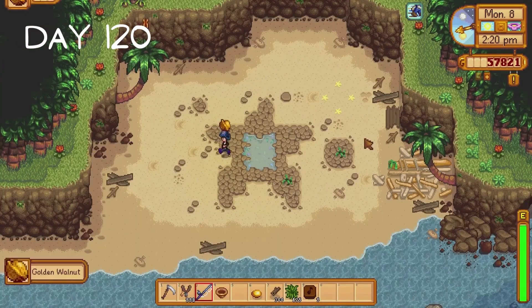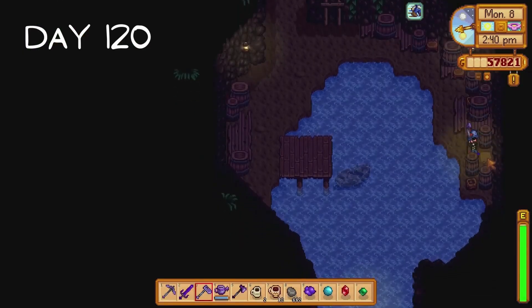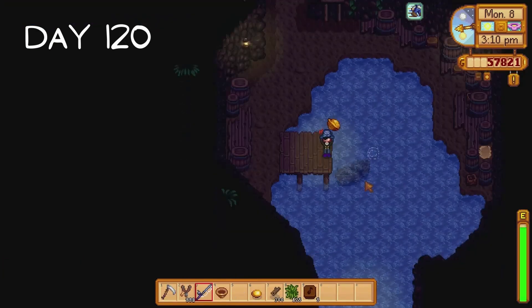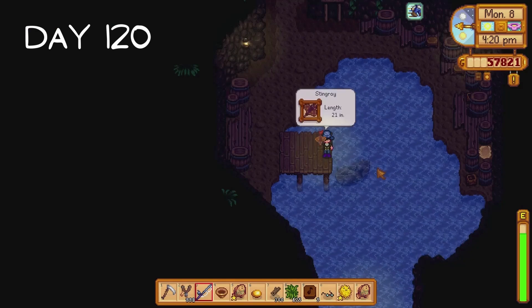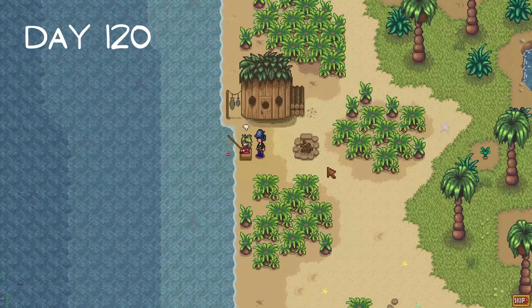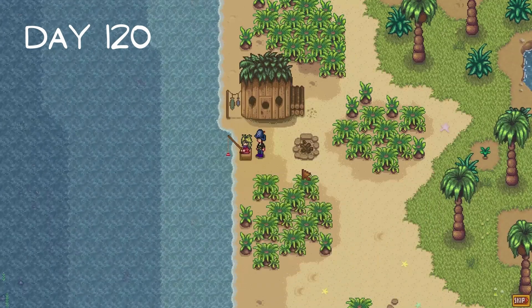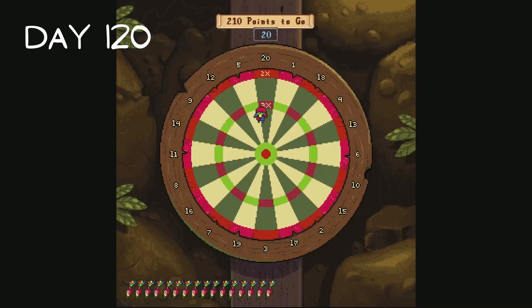I fish up a golden walnut and use our 20 golden walnuts to unlock the island resort. I then collect several more golden walnuts - one to the east of the island resort, a fourth by fishing, and I catch a stingray. I meet Birdie so I can start a quest, but I have very important business to tend to. I head to the pirate cove and play a game of darts three times to receive another three golden walnuts. Just a heads up, I say golden walnuts a lot during spring - I got to the point where the words lost all meaning for me.